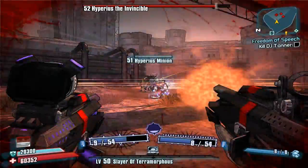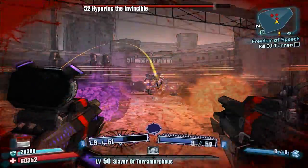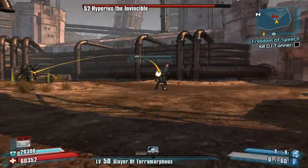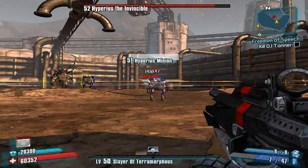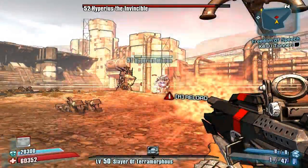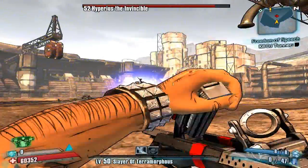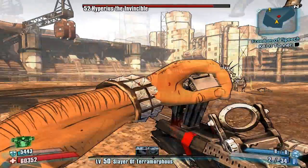Now that we've made a few circles, Hyperious' bots are basically going to just start dying. Let's kill him off right now. When you kill all of his robots, Hyperious will go into Phase 2, as I like to call it. He's going to start jumping around and trying to kill you, obviously.